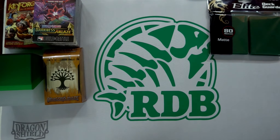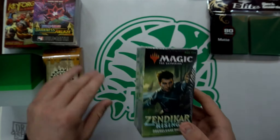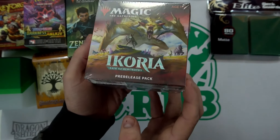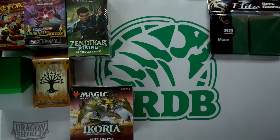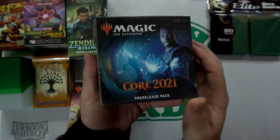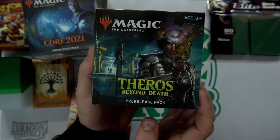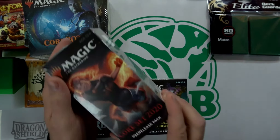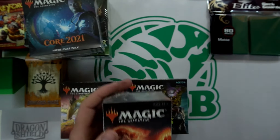For the kits, we're going to go backwards through the pre-release kits I have. First we have a Zendikar Rising pre-release pack, and before that we have Ikoria — the Ikoria pre-release pack. Then we have Core 2021, as well as Theros Beyond Death pre-release pack. All these will come with plenty of dice in them.